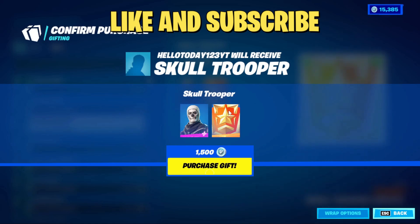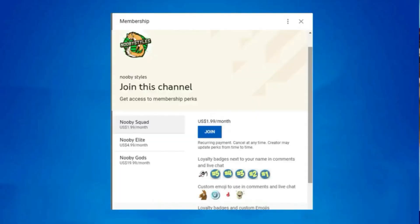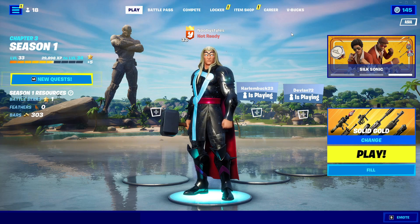You don't want to miss out on this giveaway. And guys, if you want to become a member of this channel, click that join button. As a member you get exclusive perks like shoutouts in my videos, custom emojis to use in comments, loyalty badges next to your names, and a lot more. So yeah, click that join button and become a member. What's up guys, welcome back to Newbie Style.